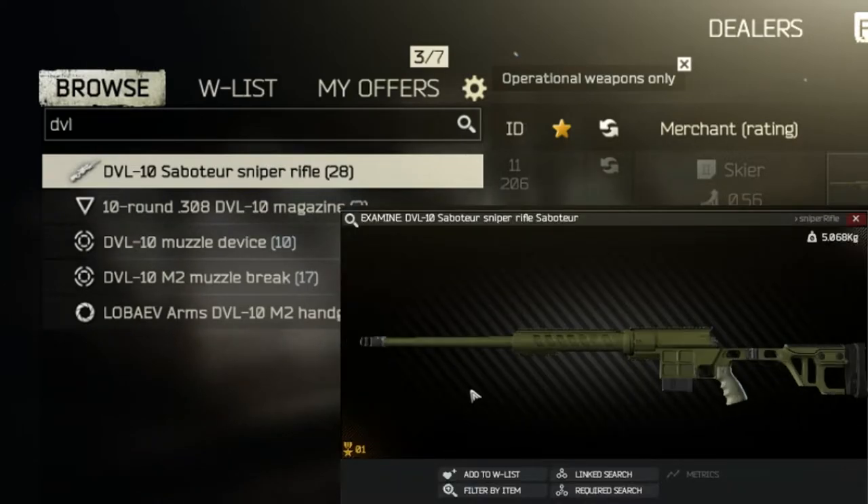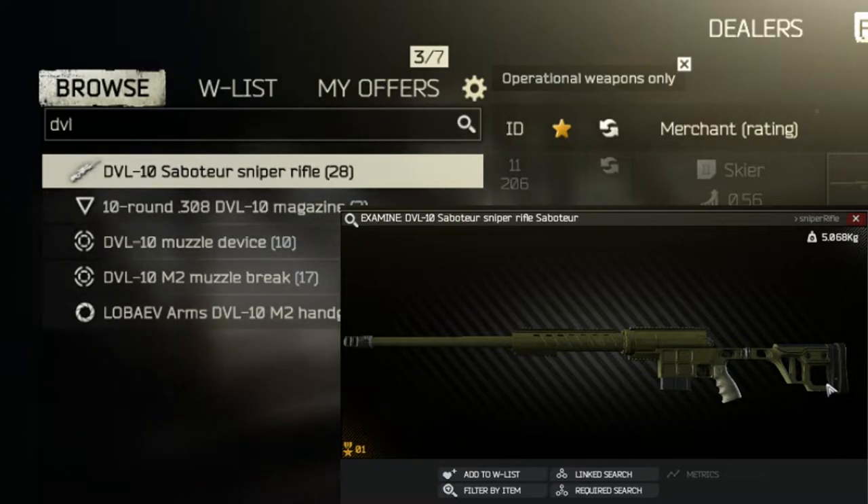You have to make sure that it contains the standard muzzle brake, the grip, and the standard stock on it. No modifications here, and all the parts must be part of the rifle.